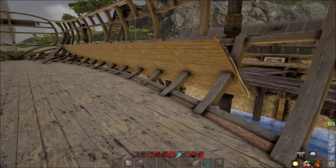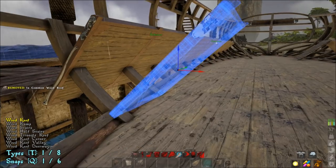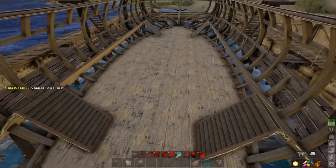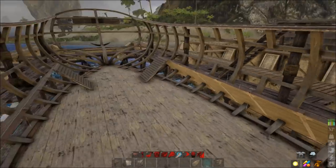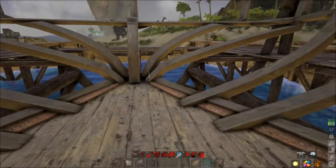Once you get to that last piece, you probably don't need to do this but I like to just build a second one there on the ends of each of them. You should end up with that shape right there. Now we're going to take this and complete the back half.